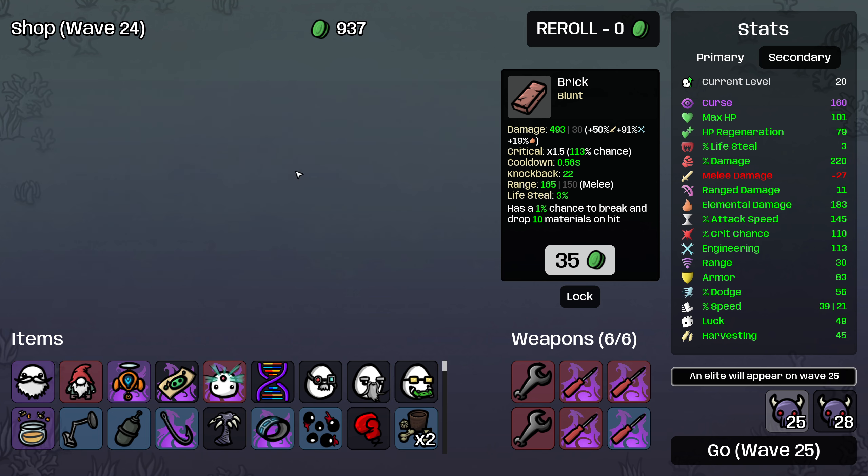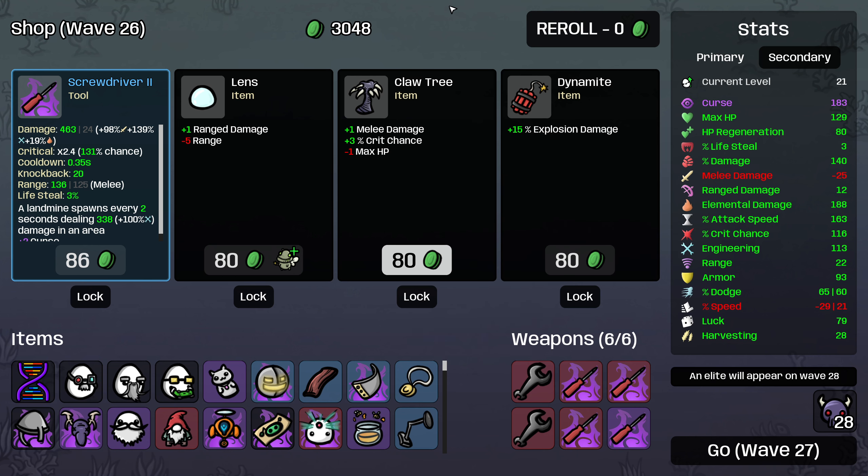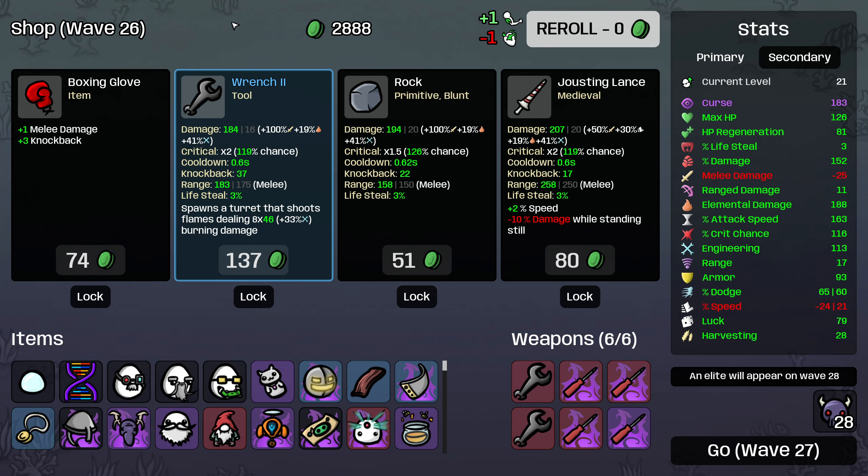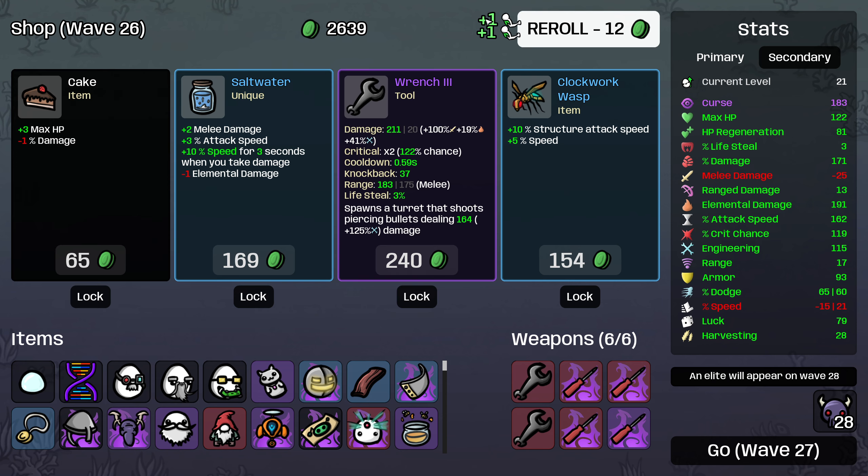I forgot to pick up consumables — apologies for the framiness. We're gonna do that. Nothing got cursed? That seems very unlikely. I'm going to just unlock these. Cursed screwdriver, but I don't really want the cursed screwdriver — I want a cursed wrench. Pick one regen here, and we will roll. We will buy these and roll.